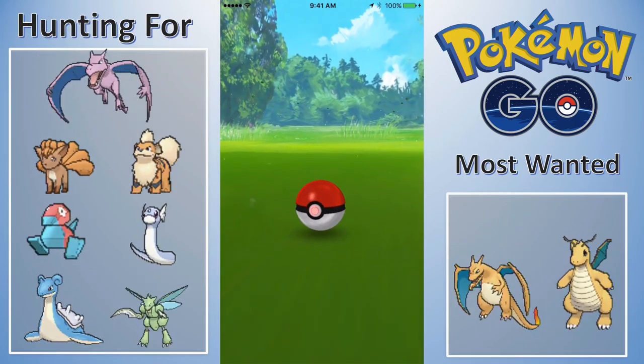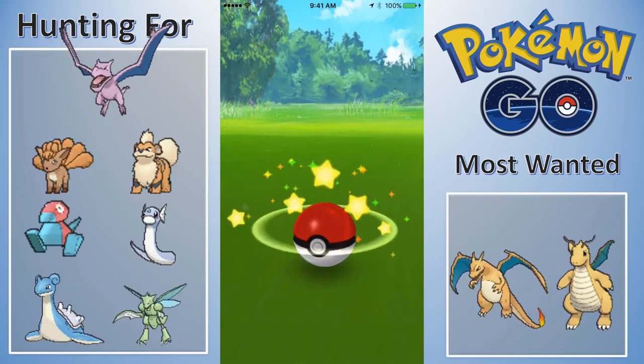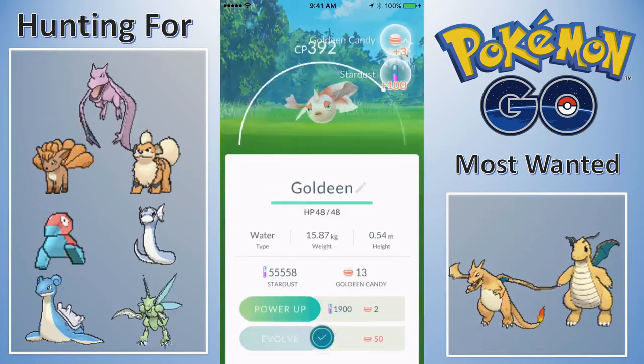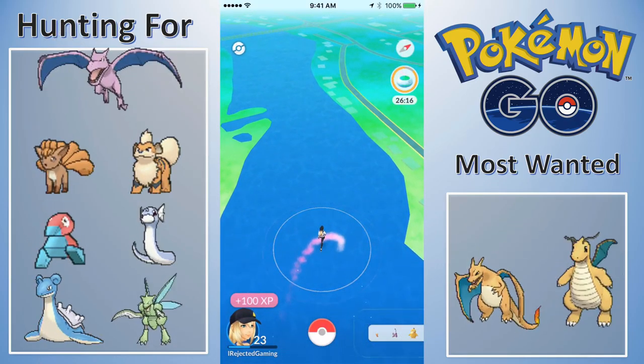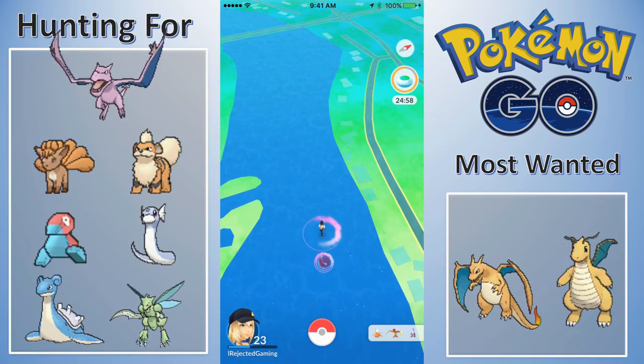I haven't had good luck with water. I think I took two boat rides and they just haven't gone well for finding Pokemon. The first time I didn't pop an incense and I didn't find any Pokemon, and this time I popped an incense and I really only found Pokemon because I had the incense on.